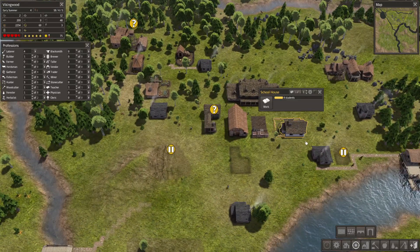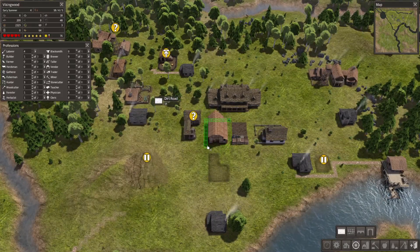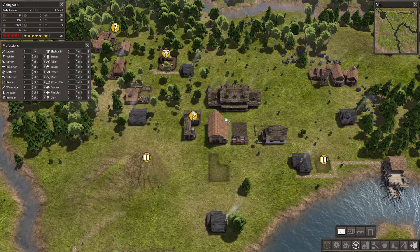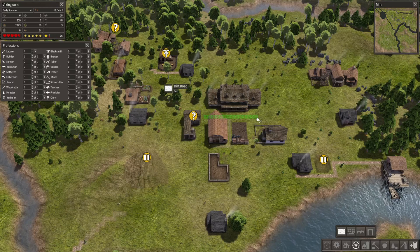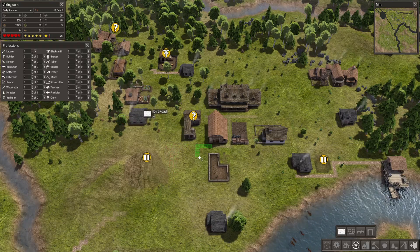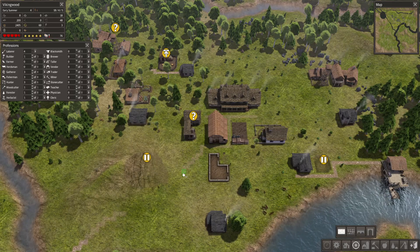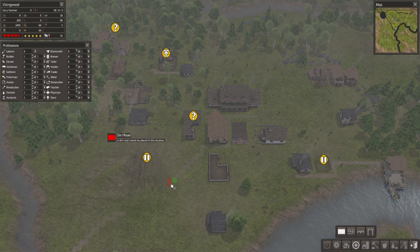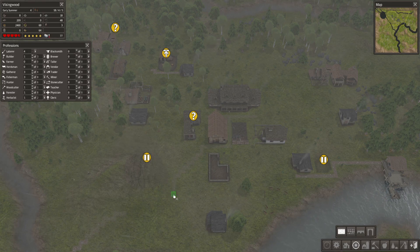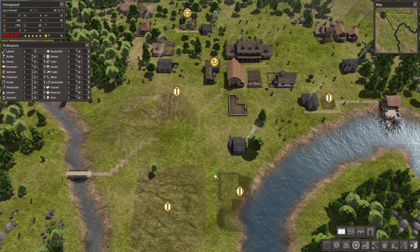We have a bunch of laborers now and we do have some students coming in. Let's go ahead and build some roads here — I think that'll be helpful.